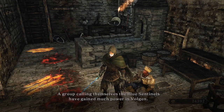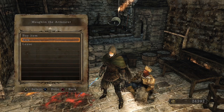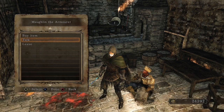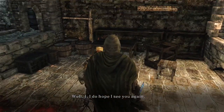A group calling themselves the Blue Sentinels have gained much power in Volgen — you can't even run a shop without their blessing. They claim to be working for the greater good, but it's absolute hogwash. Mothlin says: 'By the gods, why the hell am I here? Well, I do hope I see you again.'